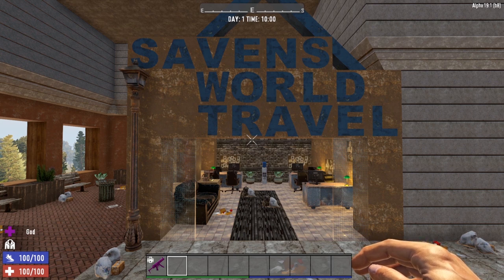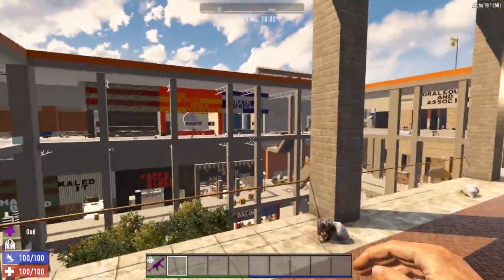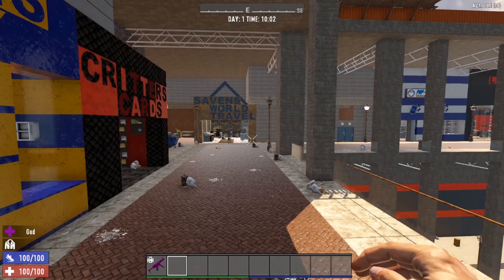Thank you so much, Captain Whisker Biscuits and Mental Ninja 33. You guys are awesome. Thank you so much for including me and giving me a store in your monumental, crazy, gigantic build — the Eden Center Mall. But we're not done yet, folks. This is only floor four. We still have the roof, so let's get up there and I'll show you what the roof looks like.